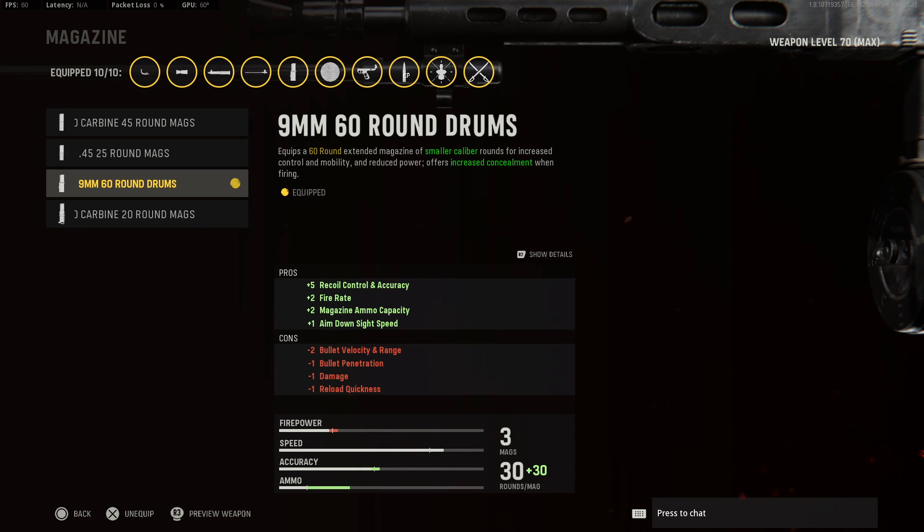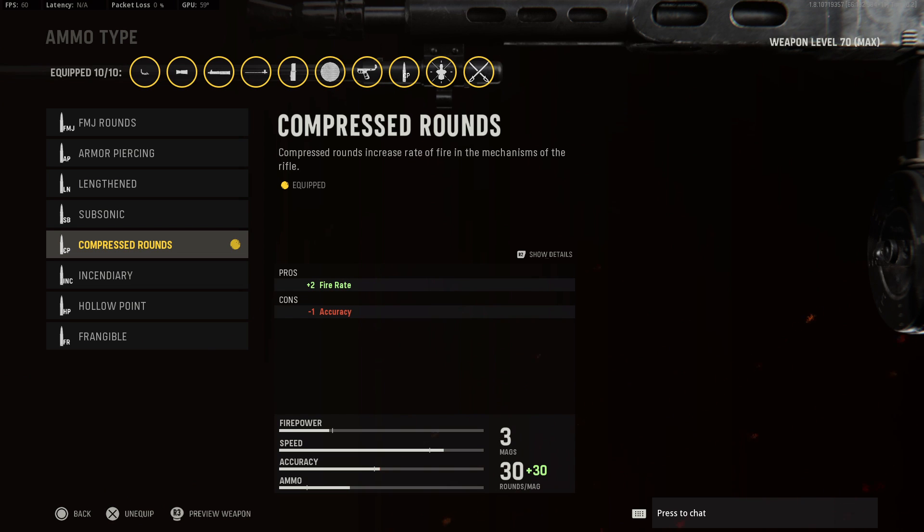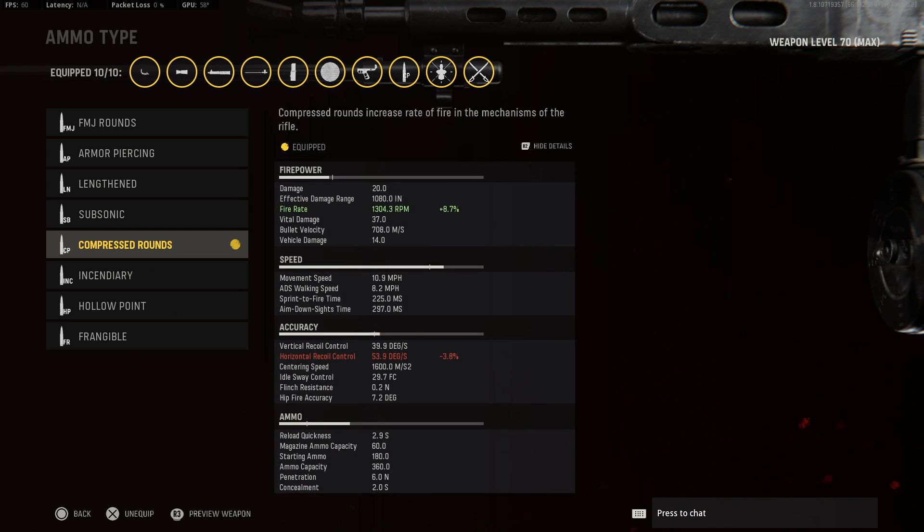Moving on to our sixth attachment, let's take the 9mm 60-round drums for the added ammo and fire rate. For the ammo type, go with the new compressed rounds — these will further increase your rate of fire and bring you over 1,300 rounds per minute, which is absolutely insane and similar to what you'd see on something like the MG42.